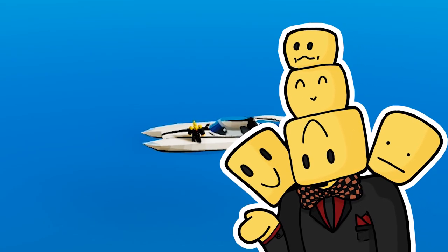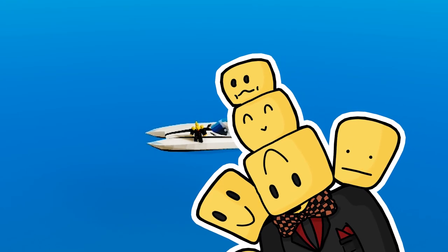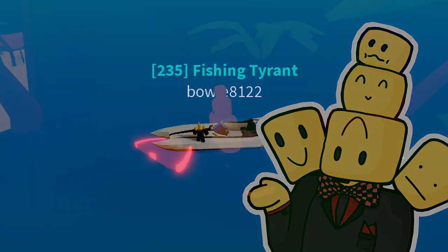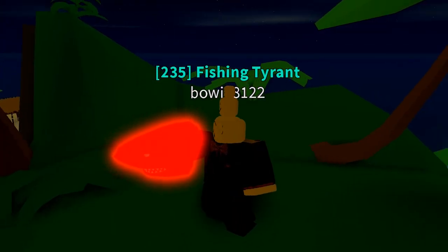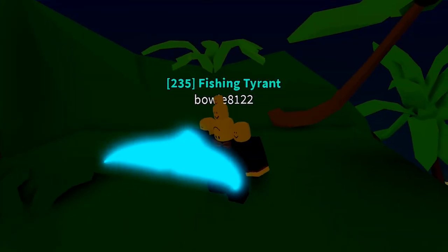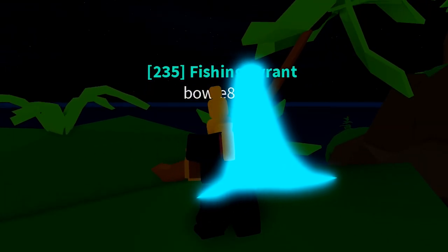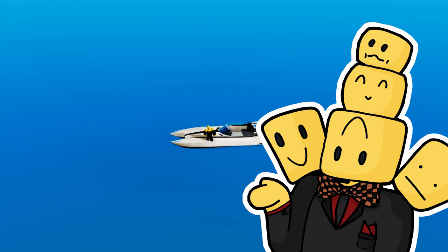As for the items that the Neon Shark and Neon Orca drop, they drop their regular loot table — the only difference is that they are the neon variant. These items include Neon Shark Meat, Neon Shark Fin, Neon Shark Tail, Neon Shark Hat, and Neon Great White Tooth. For the Orca, they include Neon Orca Meat, Neon Orca Tail, Neon Orca Fin, Neon Orca Dorsal Fin, and the Neon Orca Hat. But most importantly, they both also drop a Neon Egg.